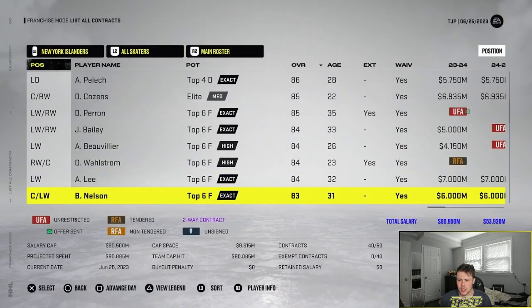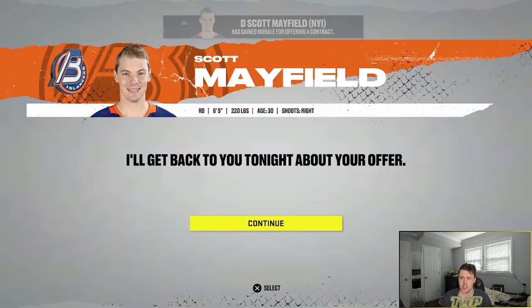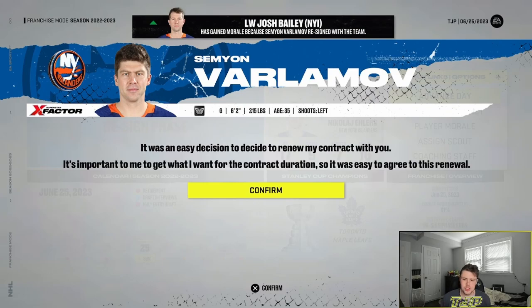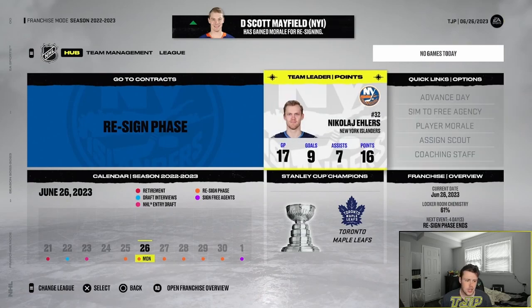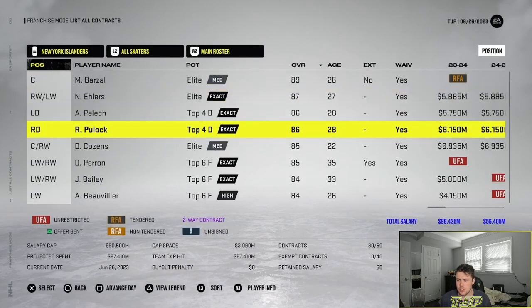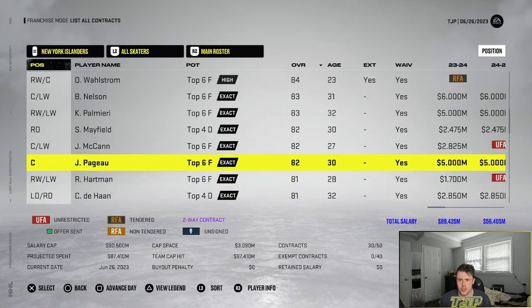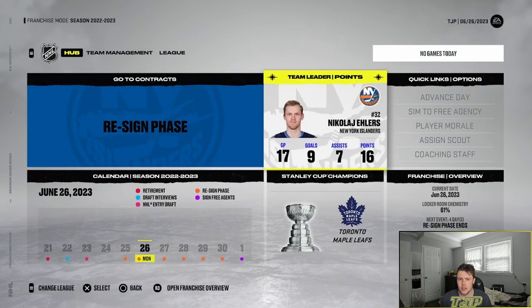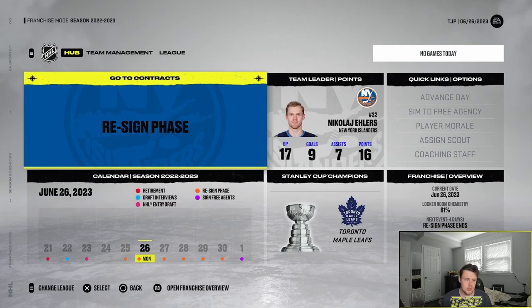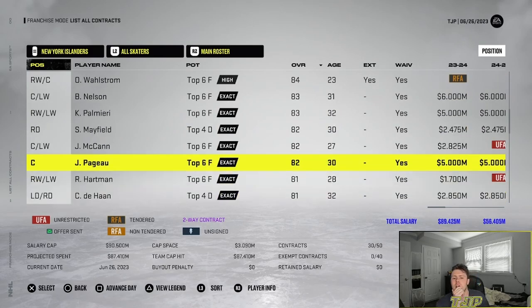Qualifying Wahlstrom and offering Mayfield a contract — this is gonna be tough with not much cap space. Re-signed Scott Mayfield. David Perron did not accept — really annoying. I don't have much money left and can't make trades right now because of that. Looking at my contract situation, I probably have to trade away Pajuniemi and Dahan to free up space so I can try to re-sign Perron. Barzal is going to get offered a contract and I'm probably not going to match it either.